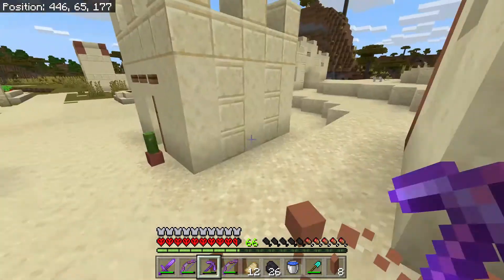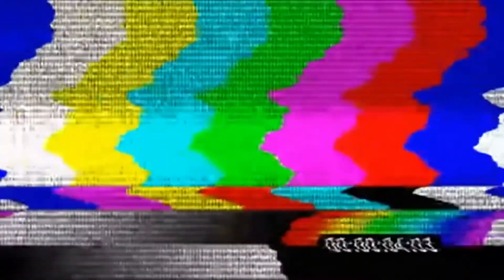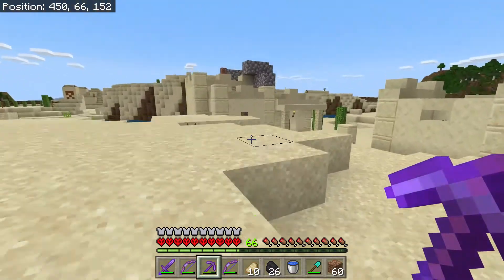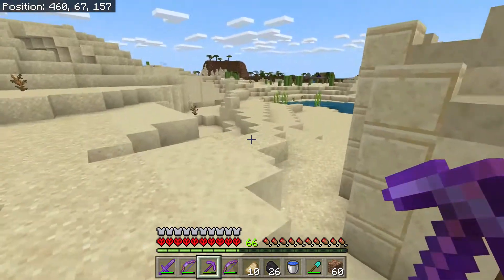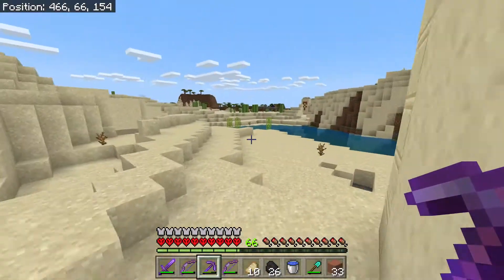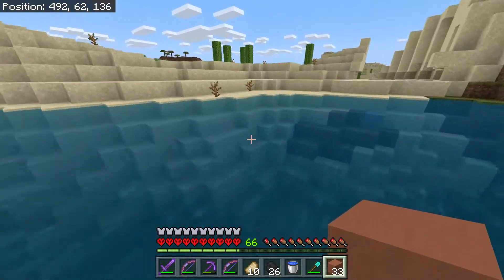Let's collect all this terracotta. So it looks like I've cleared the village of its terracotta — I've literally stripped the village of any terracotta. There's no... oh wait, there's two more blocks. Whatever, I'm not going all the way back there for two single blocks. So I've got 33 terracotta. It's just regular terracotta.